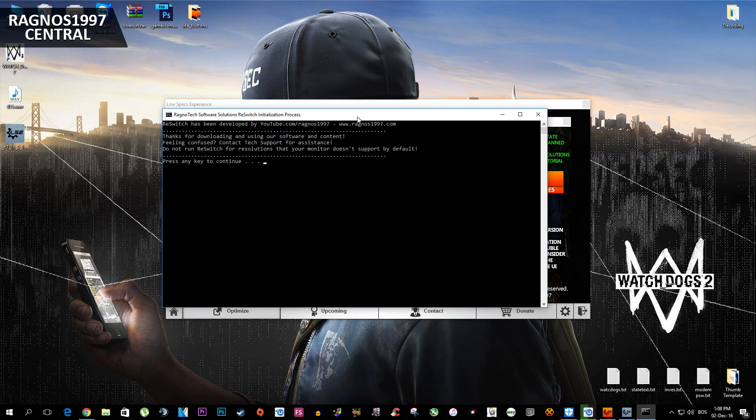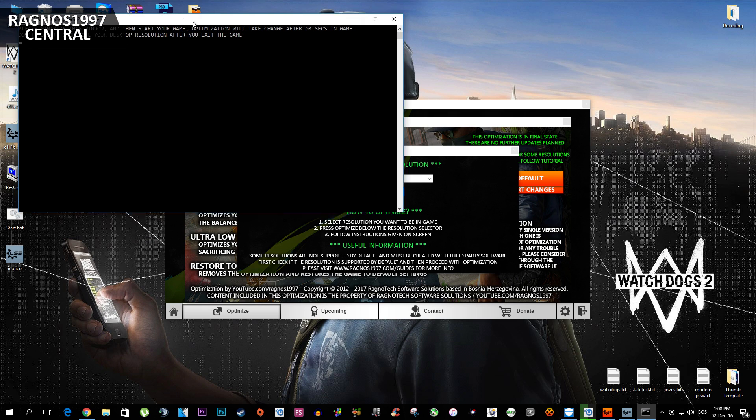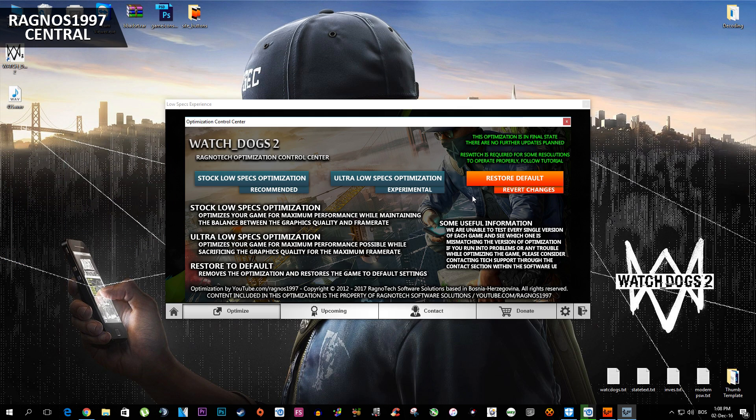What you have to do is start the ResWitch file from your desktop before you start the game. Some changes, such as resolution, will take place after 60 seconds in-game, which is why you need ResWitch. Bear in mind that ResWitch won't appear on your desktop if you don't have Windows SmartScreen and UAC — user account control — disabled. Be sure to watch the tutorial video on how to turn them off.